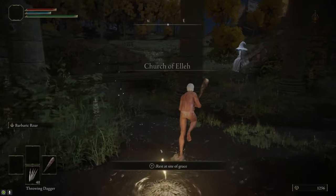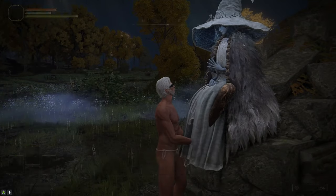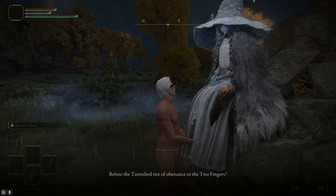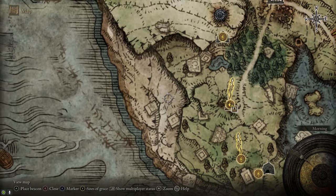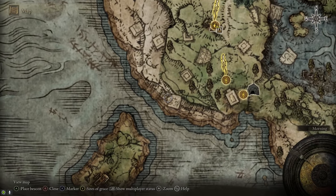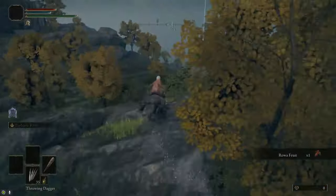After getting Torrent from Melina, we're going to fast travel back to the Church of Elleh, where we're going to talk to Renna the Witch and get the Spirit Calling Bell. We're also going to go to the beach to the west of the Church, where we're going to talk to a Nomadic Merchant and purchase a Club if you don't already have a Strike Weapon. He can be found underneath the Giant Ruin that I just marked on the map.